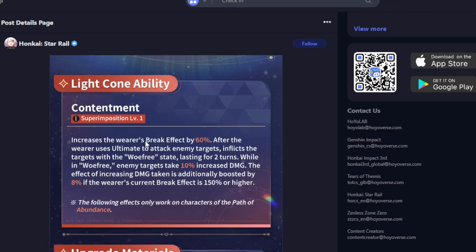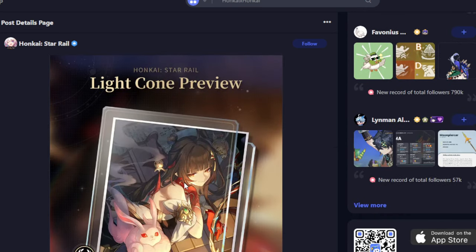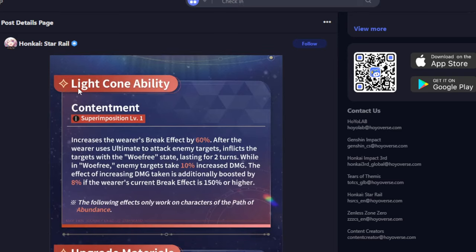Anyway, Lingsha's light cone is very strong. If you're running Lingsha or Gallagher, I highly recommend grabbing it — especially if you don't want to summon for Lingsha but have E6 Gallagher and want a bonus. It's a nice upgrade for Gallagher if you have spare jades. Let me know in the comments if you're summoning or not. I should have the 'should you summon for Lingsha' video up in the next few days, so subscribe so you don't miss it. Catch you in the next video!